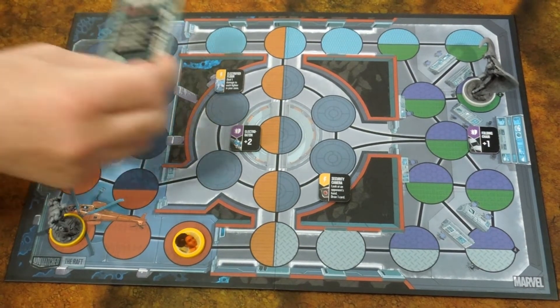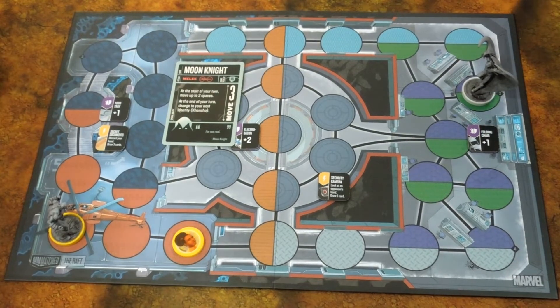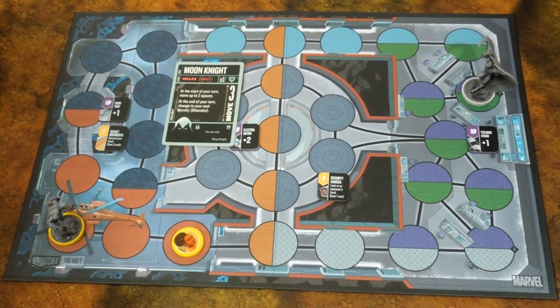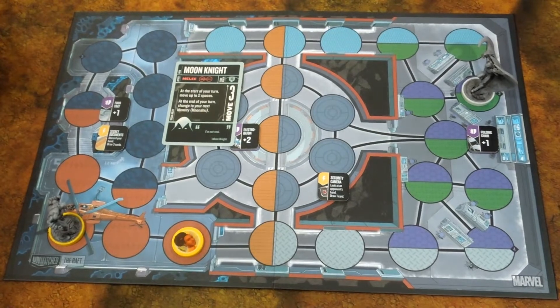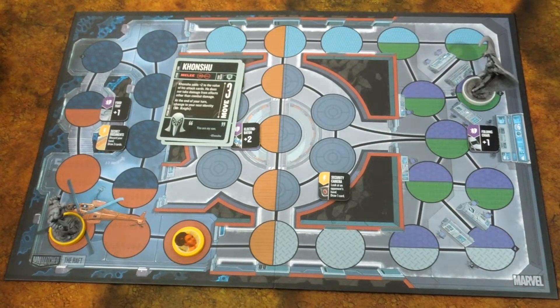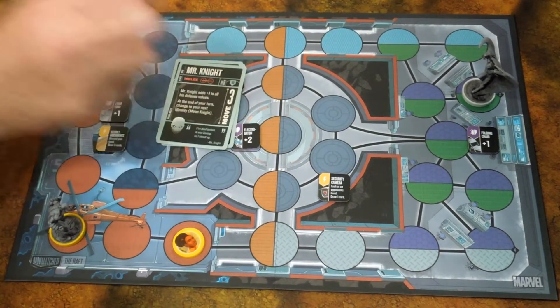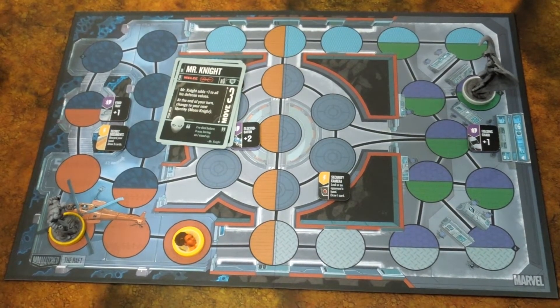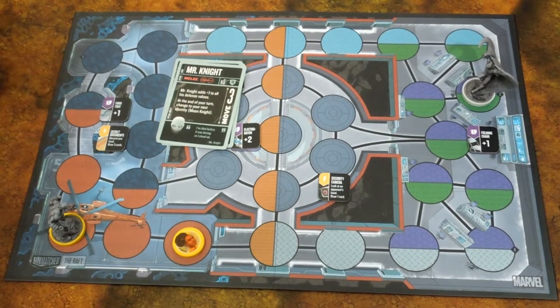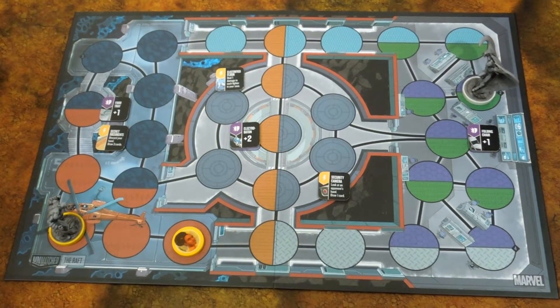I don't even have to play a card to win combat because I'll automatically basically get a two defense. He starts off with only 13 health while Misty Knight starts with six, and Misty Knight is ranged. Moon Knight starts off as Moon Knight, and what's different about him is he can move up to two spaces at the beginning of his turn. At the end of the turn he will turn into Khonshu, who has a plus two to all attack dice and doesn't take effects from anything but combat. Then he turns into Mr. Knight, who gives a plus one on all defenses. After that turn, we go back to Moon Knight and keep cycling like that until the end of the game.